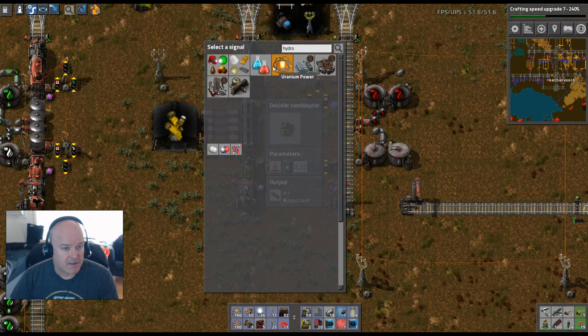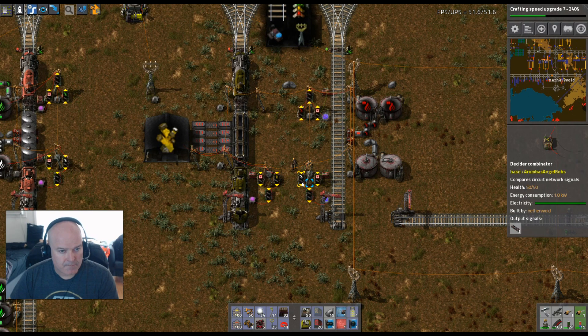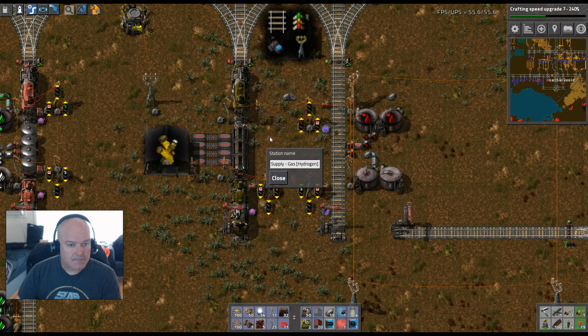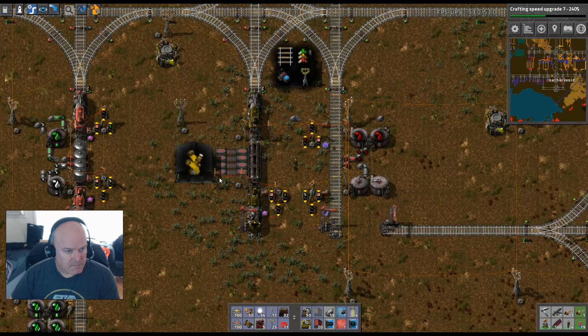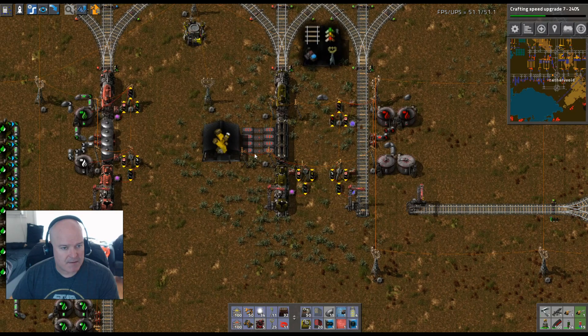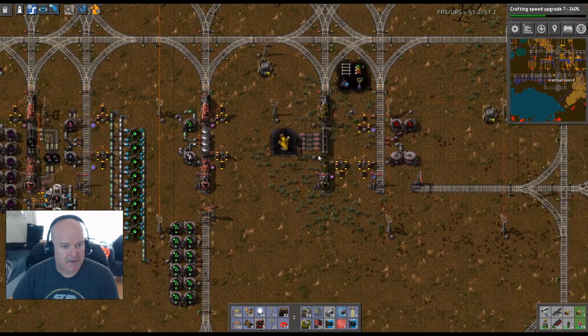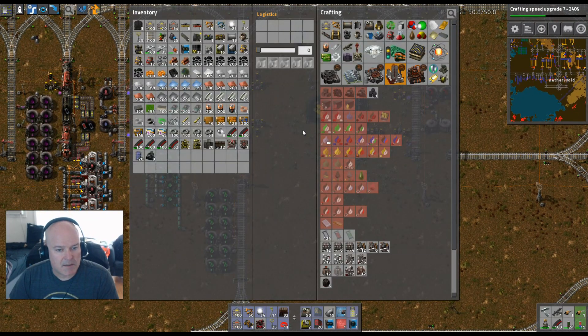Where's the hydrogen gas? There it is. So it equals two, and this is set up correctly. This guy has 8,000 — I think it needs seven. He's good to go and won't do anything. Let's set up the sulfur dioxide build here.